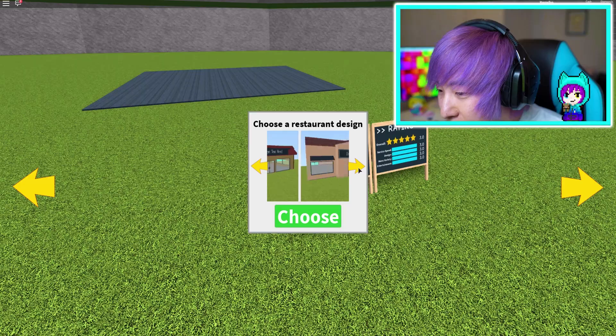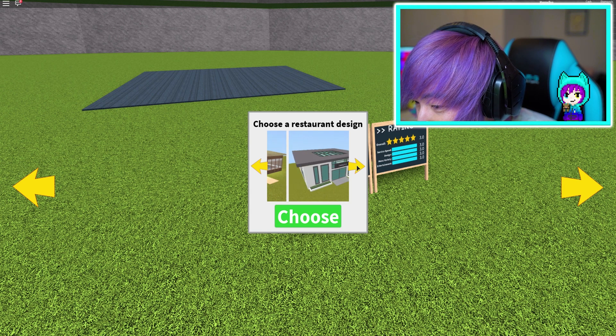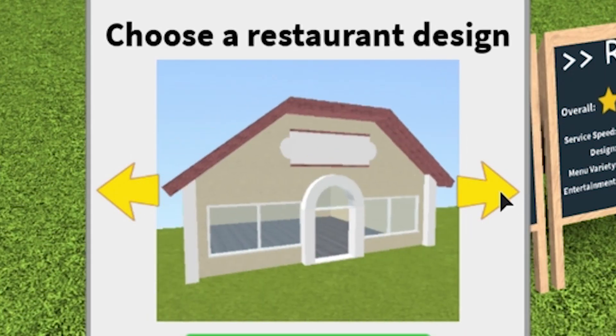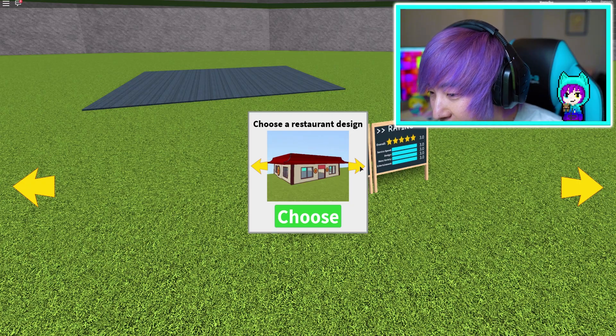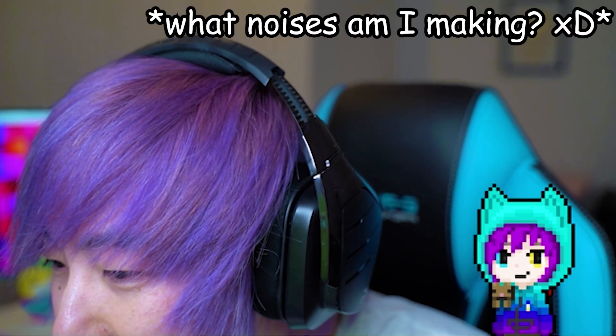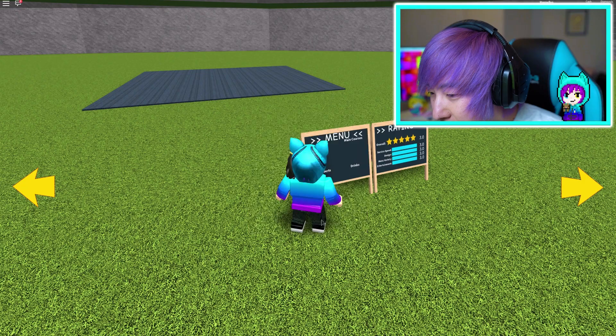Choose a restaurant design. Oh look at these cute designs, oh my gosh, there's so many. Which one do I like the most? Which one's the cutest? This one's pretty cute. This one looks a bit different. Oh, this one looks a bit oriental. I want to go with this one - this one looks cute. Let's go!